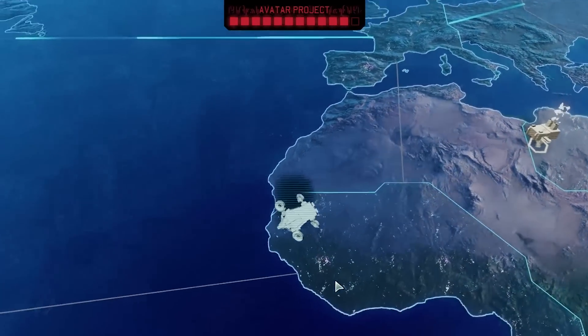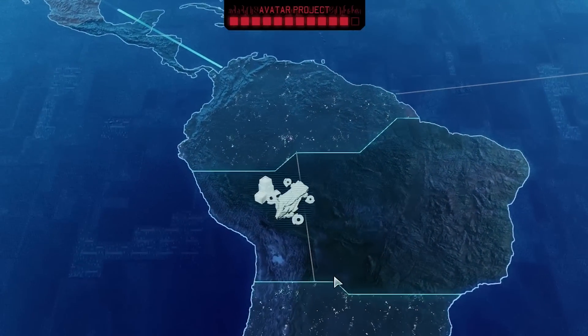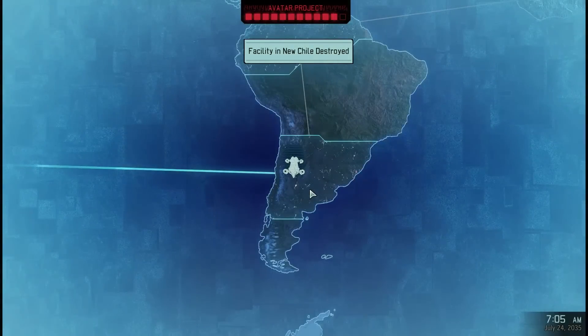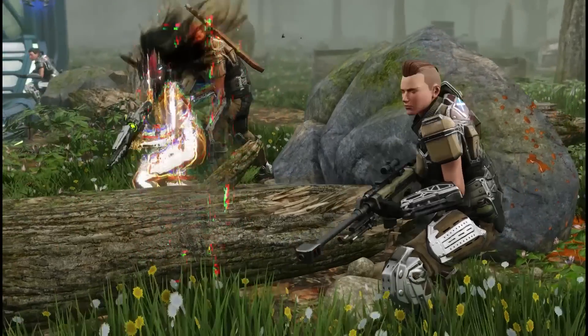If the Avatar Project is currently underway, don't worry about that bar filling up all the way at the top of the screen. Once it's full a countdown timer will begin, and you can always complete a dark event successfully and it will turn that countdown timer back to the bar system.